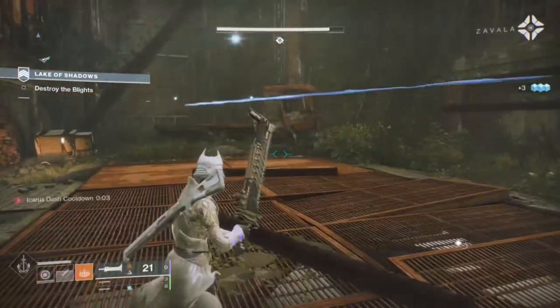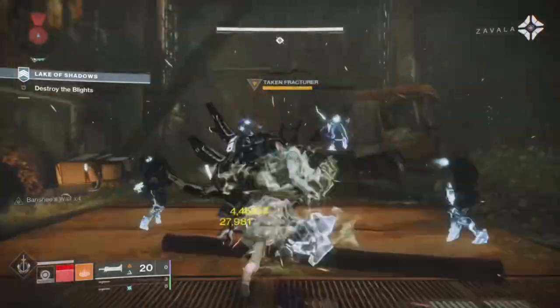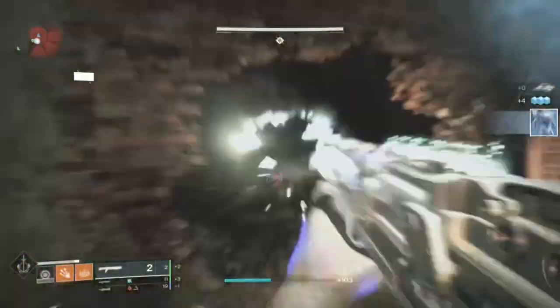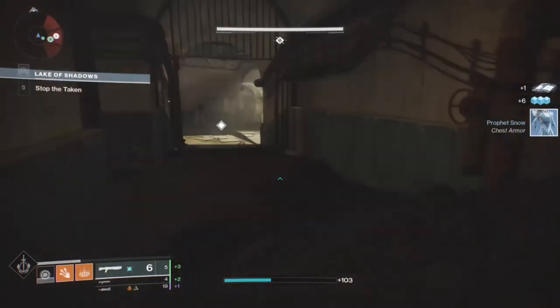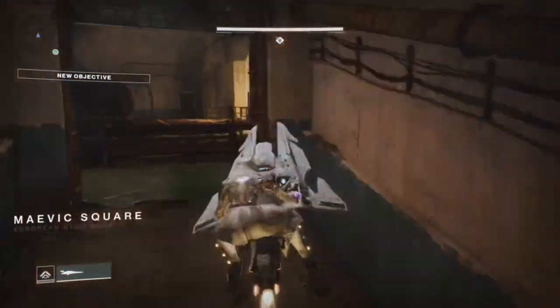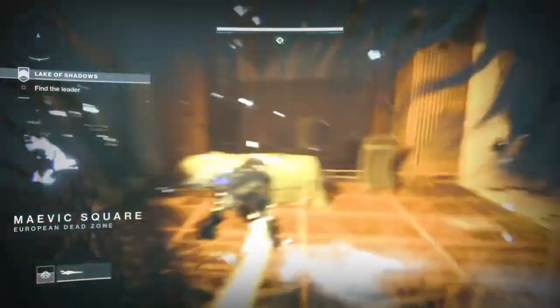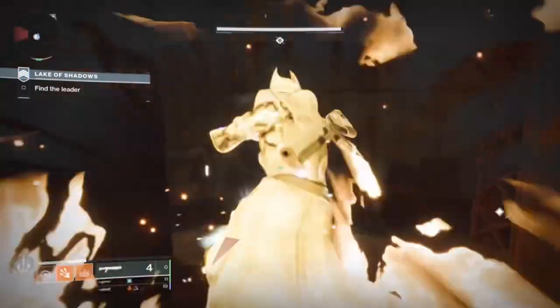Included in the quest line, you have to do Vanguard Strikes, Gambit, or Crucible to obtain the quest progress. The way that I like to do this is by running these super fast strikes that give you 3% per completion. For these really fast completions, I run Lament and Dawnblade, but you can also run a Falling Guillotine and a Merciless or Jotun in your secondary slot.